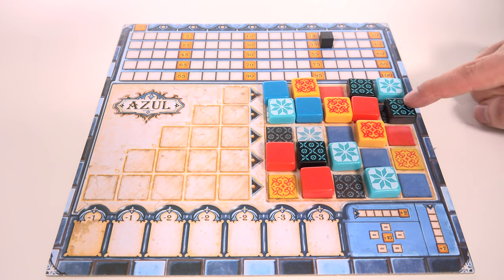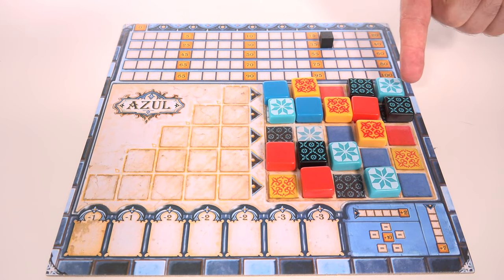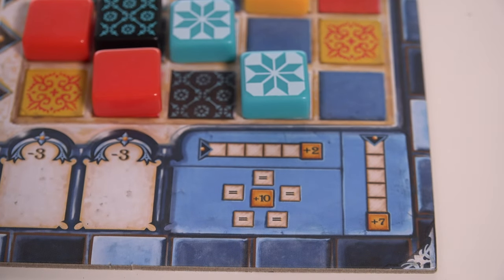The game ends when one player completes a full row of tiles on their wall. You play to the end of the current round, including tiling your wall and scoring as usual. Once the normal scoring has taken place, the final round has one final scoring phase. Players score two points for each complete row they have on their wall, plus seven points for complete columns, and if you have five tiles of a matching colour on your wall, you score ten extra points — this applies to every tile colour. After you've added everything up, the higher score wins, and ties are won by whoever had the most complete columns.